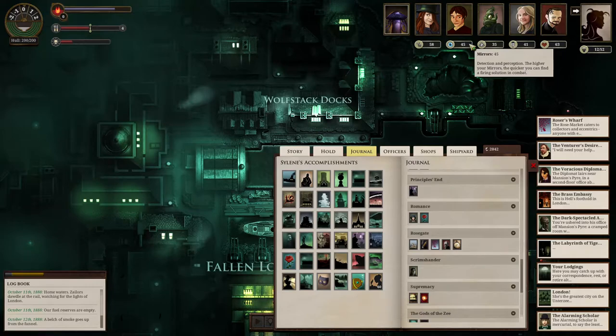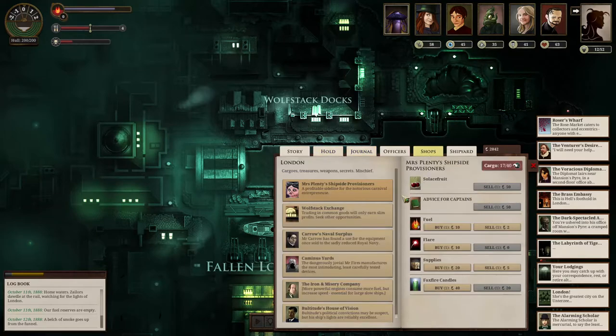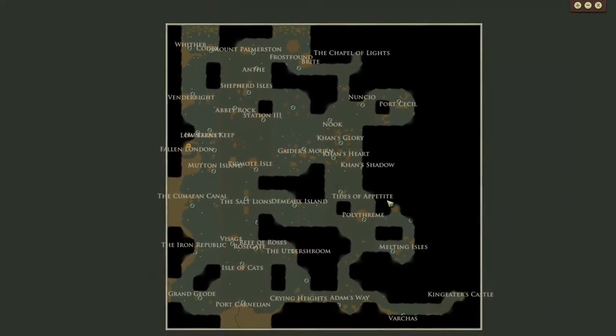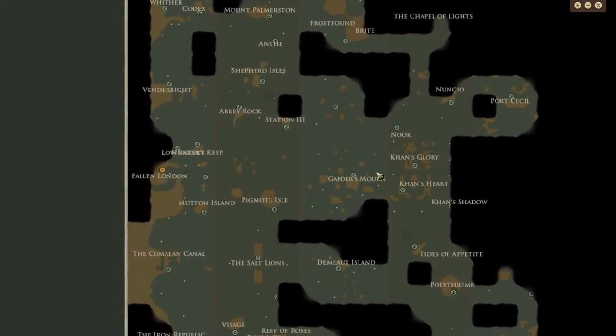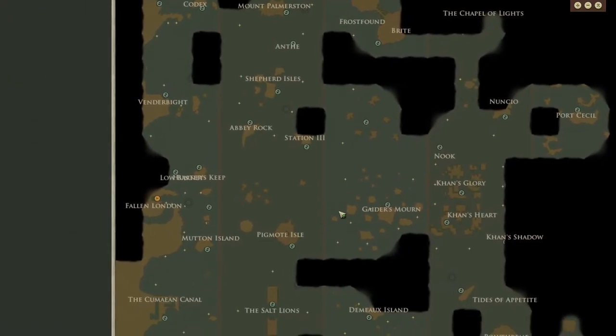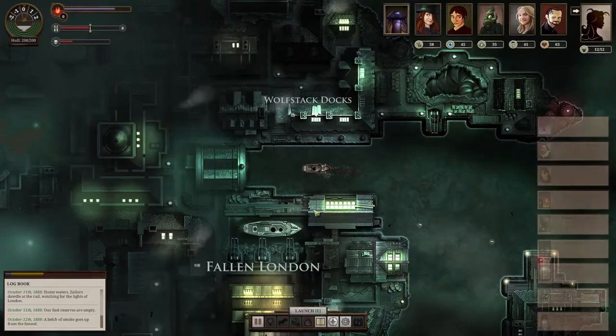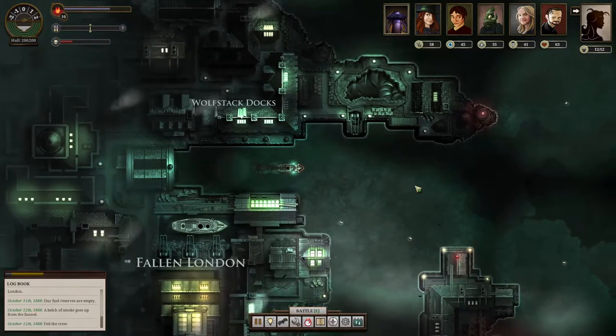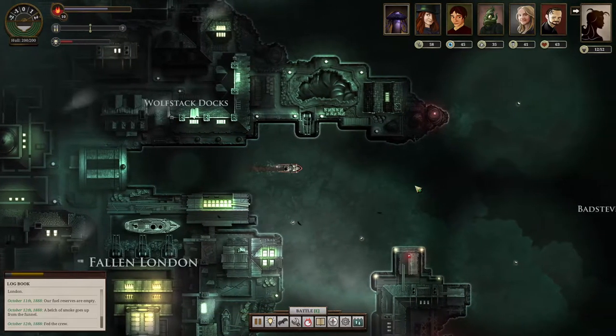I'm of the opinion we should go and explore some places. I'll buy quite a lot of supplies, round out at ten fuel, and we'll just head in a direction. I'm going to go to Port Cecil — that's gonna be my goal. We'll stop off at Nuncio on the way. It'll be a long, perilous journey. I'm sure it'll be fun — hopefully peril-less rather than full of peril, because that would be problematic.